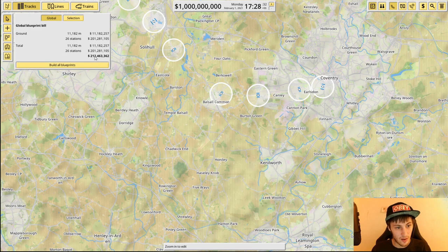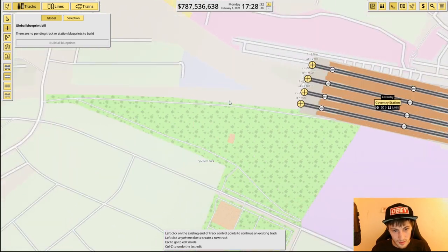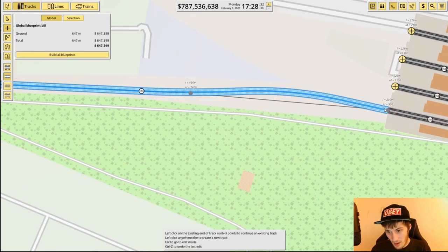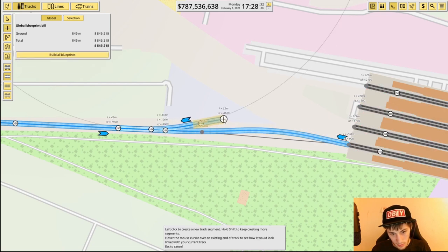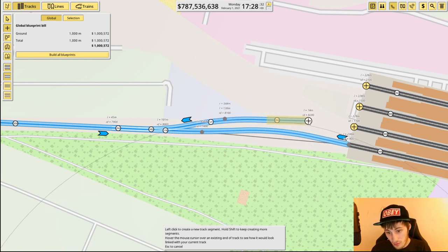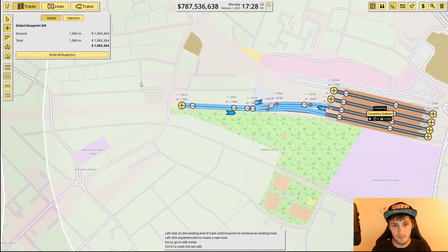So that's cost us 212 million — a total of 11,000 meters. Now we need to connect all the stations up with track. I'm taking the line across here onto platform five, and we're doing a branch off — because if you've ever been to Coventry train station you'll know it branches both ways. We'll connect that up and eventually go up and connect the rest.